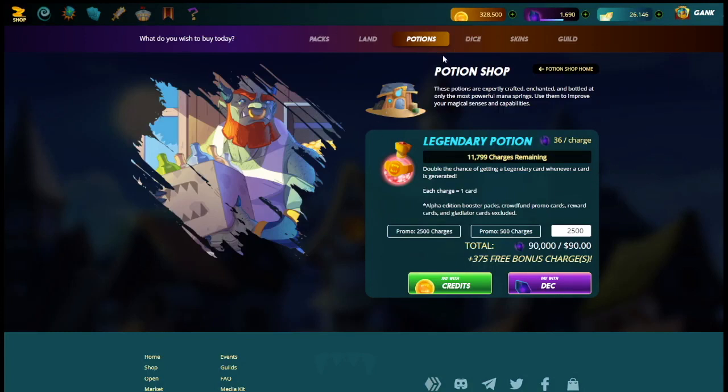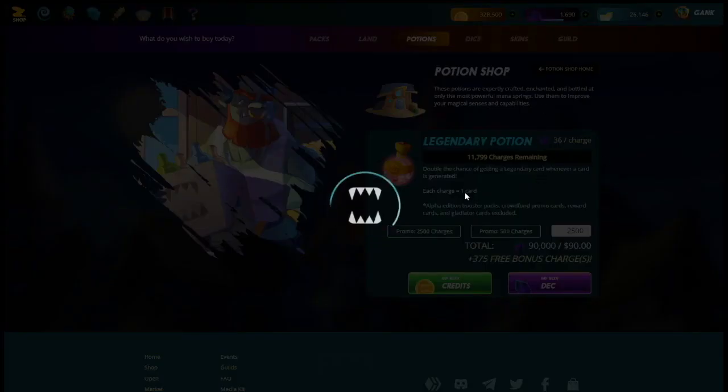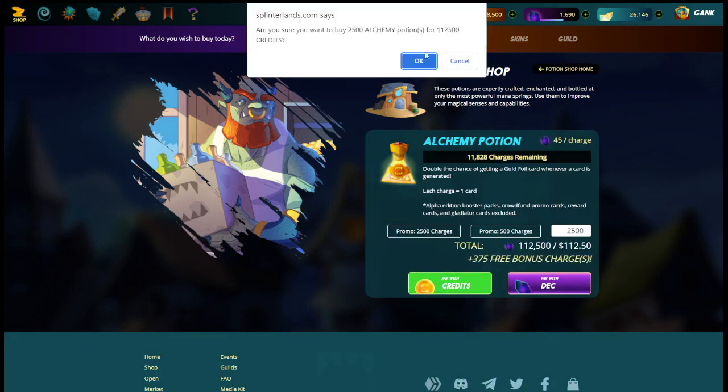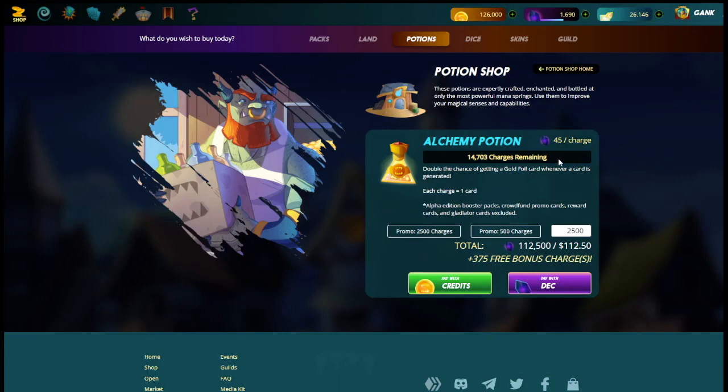That brings us over 10,000 legendary charges. This is how you do it — for $800 we're able to get tens of thousands of charges for both Legendary and Alchemy potions. This is what you want to do. Whether you're paying with SPS, Hive, or another crypto, just stay away from paying with DEC for these potions — that's what will end up making you pay 10 to 12 times too much.